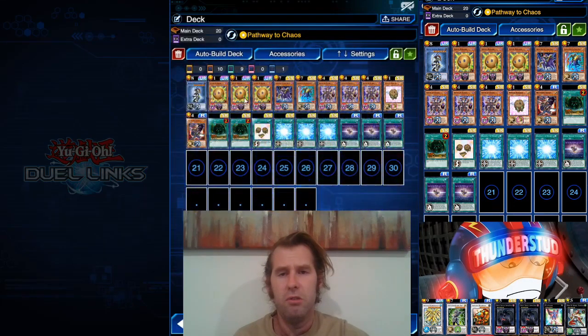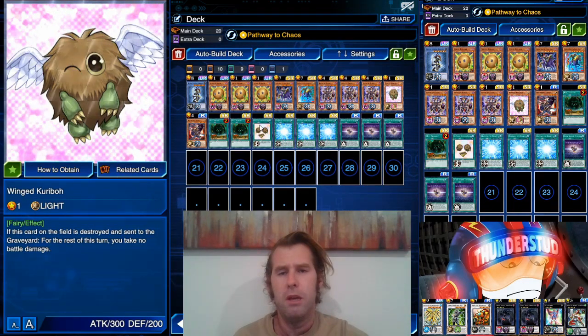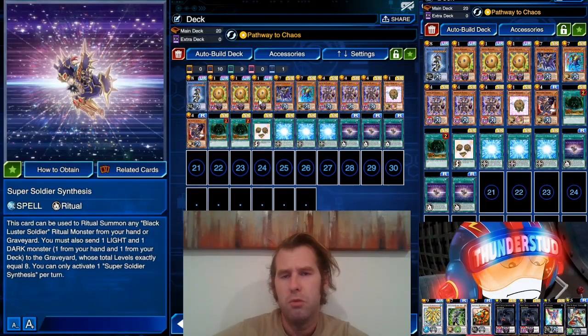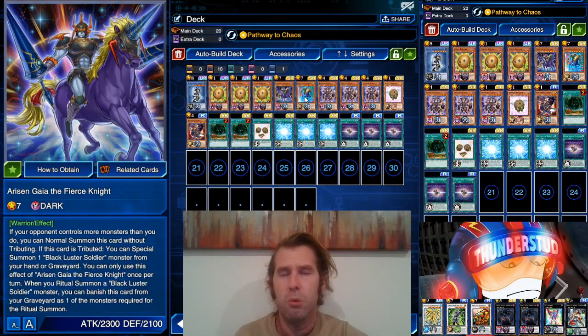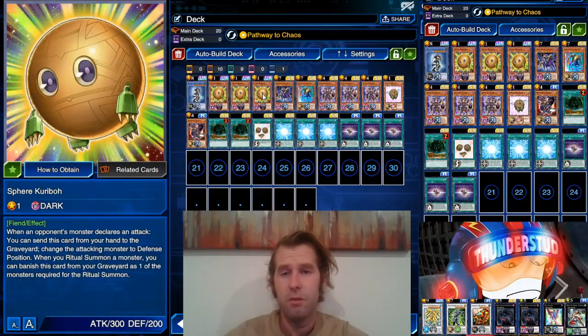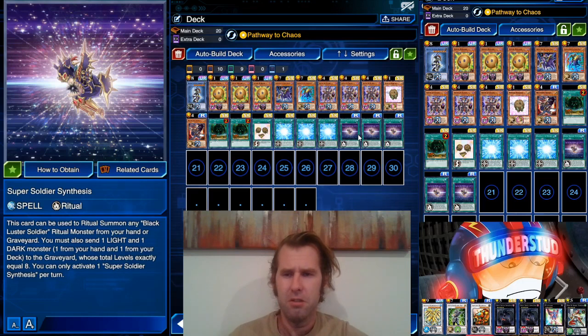We're running three Sphere Kuribohs, one Little Wing with a Flute. We're running two of the Gaias — Arisen is Dark — so him and Wing Kuriboh can be used with Super Soldier Synthesis. We have Charging Gaia who can be normal summoned at 1900 as long as your opponent controls more monsters than you. The light/dark balance: Sphere Kuriboh's dark, this one's light, this one's dark, this one's light — all because Super Soldier Synthesis requires sending one light and one dark monster from your hand and deck.